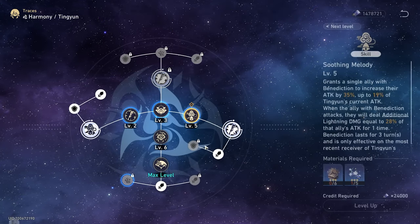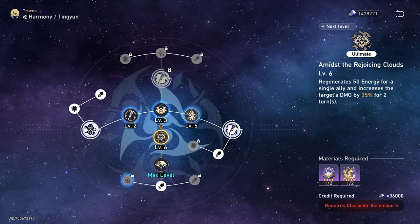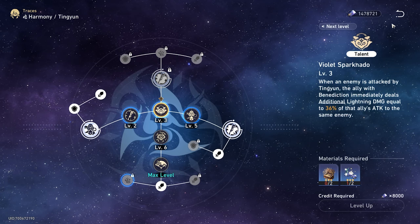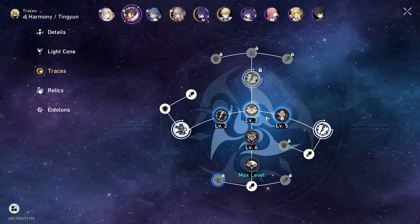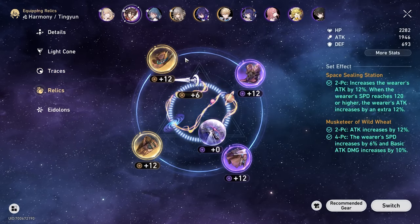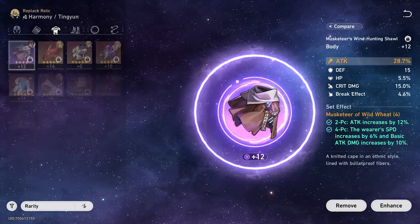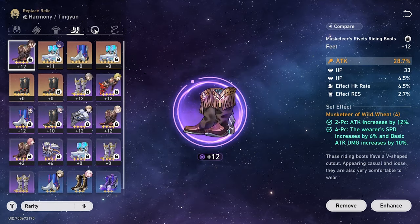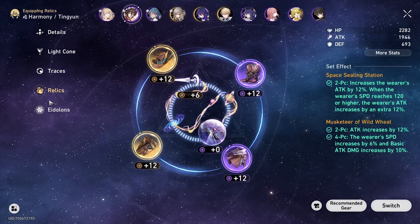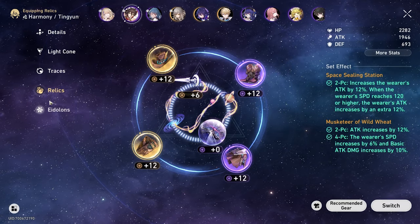We made sure to grab all the attack buffs that we possibly could to help her buffs on the ult and her skill, which is what we prioritize for her trace level-ups. Relics — she's built like a DPS. You want to build your Ting Yun closer to a DPS than a support, if we're being completely honest. Run the Musketeer set and Space Sealing Station — nothing too crazy. It's all budget right now, but now we can start farming five-star relics consistently, so she'll be beefed up over time.